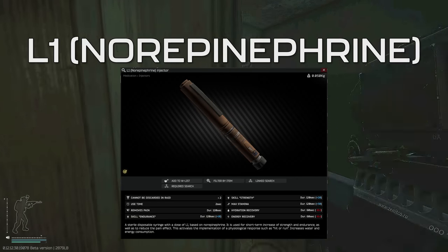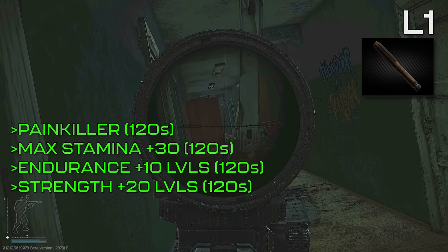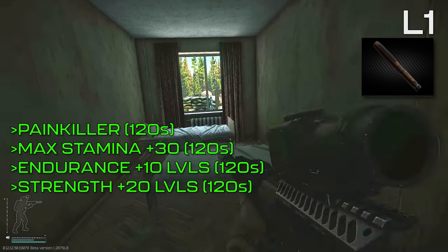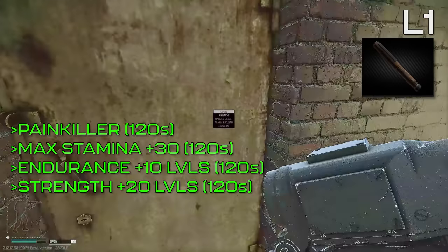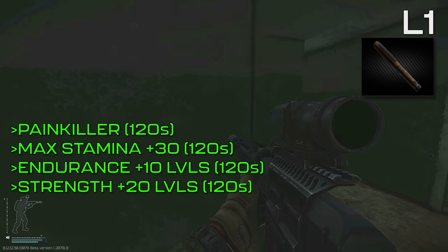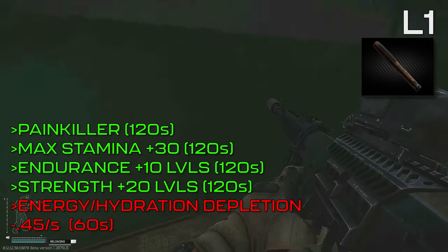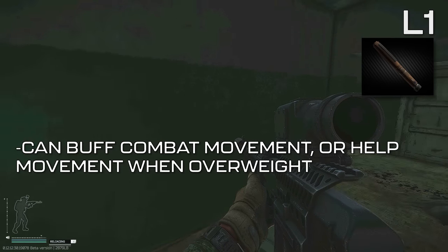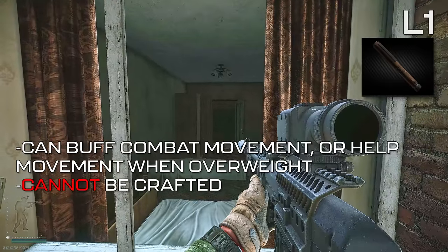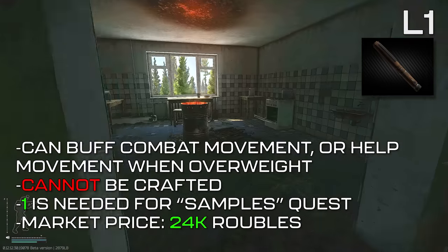The L1 is a fairly simple injector with a mashup of buffs from other injectors. For 120 seconds, it'll act as a painkiller, increase maximum stamina by 30, increase endurance by 10 levels, and strength by 20 levels — similar to both an SJ1 and SJ6 combined, plus the painkiller effect. For debuffs, it increases energy and hydration depletion rates by 0.45 points per second. It's useful as an all-around pre-combat movement buff stim, as well as a way to move faster when carrying a heavy load. L1s cannot be crafted, one needs to be found in raid for Samples, and they sit around 24,000 rubles on the market.